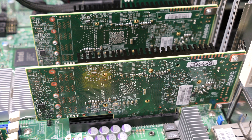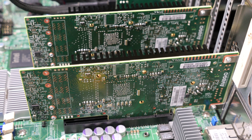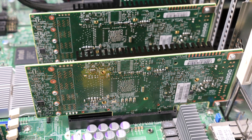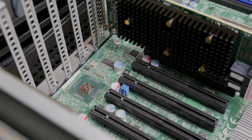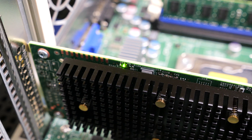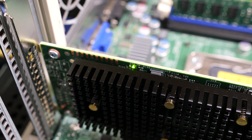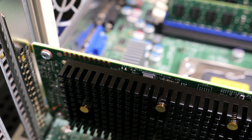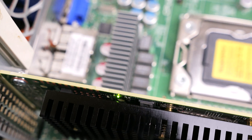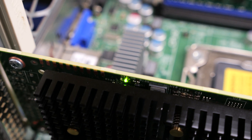The only way to get these cards to work in the state they're in right now is to install only one card. I'm going to shut down the machine, pull out one of the cards, and boot up on just one card. After removing the second 9400-8i, the system powered on and now you can see the heartbeat LED near the edge of the card blinking about one blink per second — that's normal.